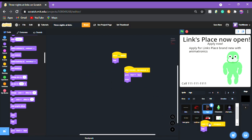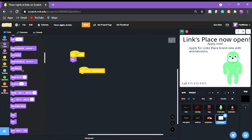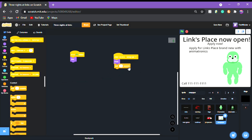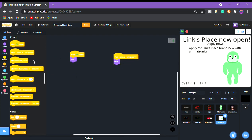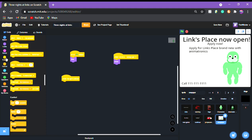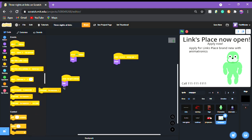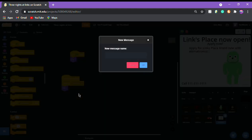Now we're going to the newspaper sprite. When I receive newspaper: looks show. If you want, you can set a timer like 'wait one second,' but I'm actually gonna make it so when you press it, it continues so you can actually read it. So when this sprite is clicked: looks hide, broadcast 'show night.'